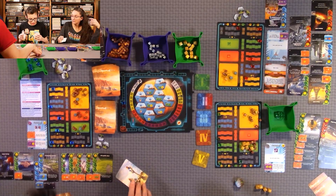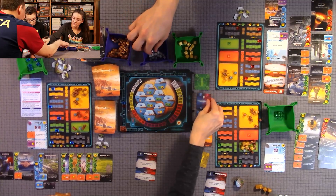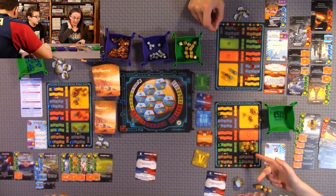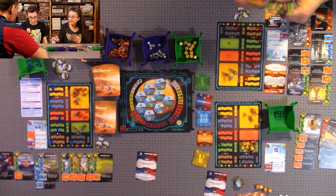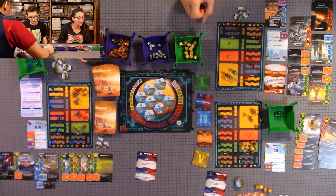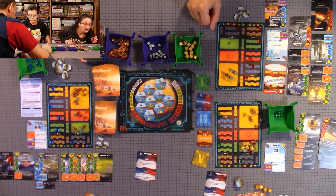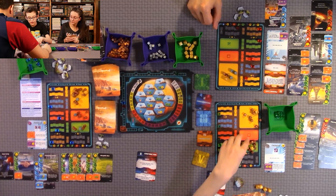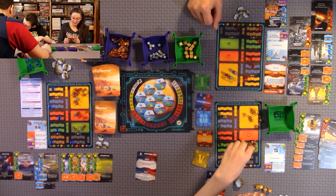Next round: Quentin and I chose Construction, and Anthony chose Production. For Construction I'm not even going to collect my plants because it doesn't really matter anymore. Unless there are cards that give you points for number of plants — but there aren't in this setup. For Production: I get six mega credits and my TR income.